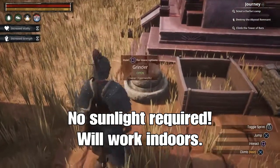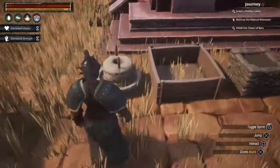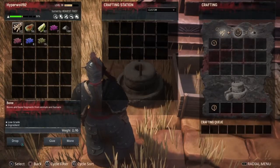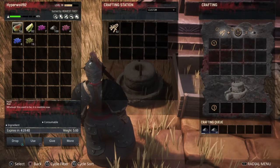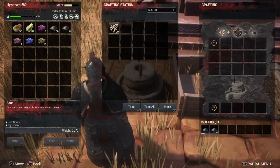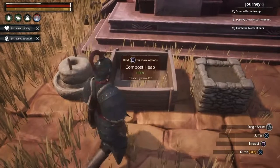Once you've got them crafted, place them wherever — I've got them lined up here for the simplicity of the video. I'm gonna start with the grinder here and you're gonna stick some bones in there. No fuel required, it just takes a few seconds to make some bone meal. Take that out and go over to the compost heap.